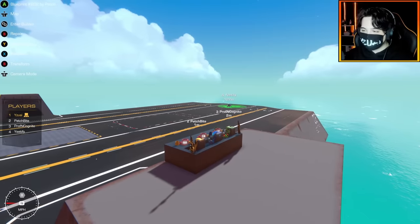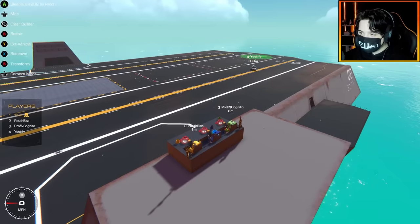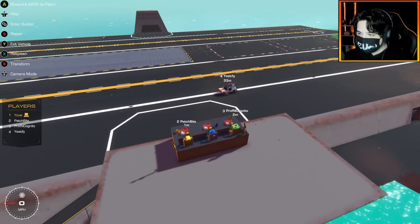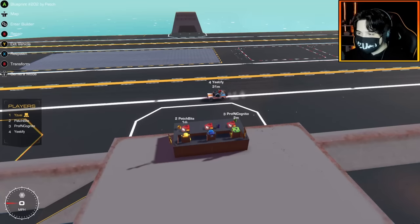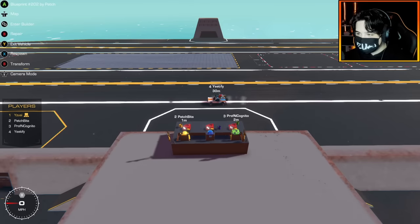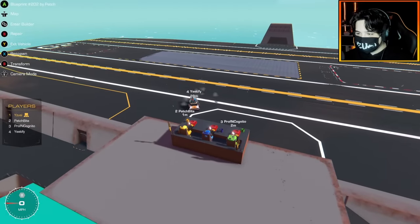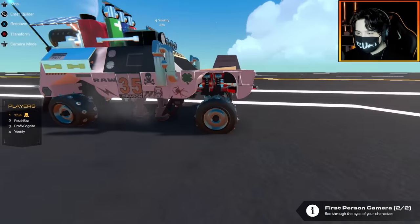The first contestant we have is Yeetify. Let's see your car buddy. I have here my off-roader — it's an adaptation of my functional one. I turned it into more of a form thing, so the suspension would still work for jumps and stuff, but the mud flaps kind of get in the way and the travel is impaired.